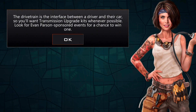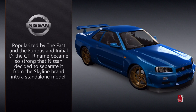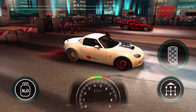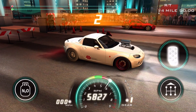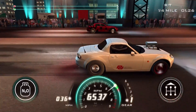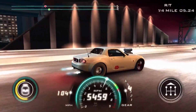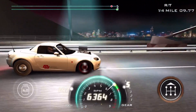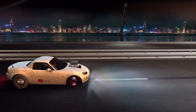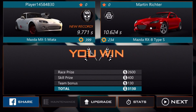You want transmission upgrade kits whenever possible. I can just go and buy them right now — I got money, it's not a problem. Here we go. RX-8 with a ton of stars on it. Perfect shift. I don't know if this power band is proper — I think it should be a hell of a lot higher for that rev, but it's been working. We got a 9.77, fastest of the day right there. That's quick, that's real quick.